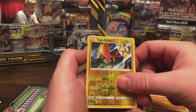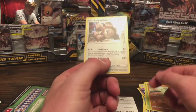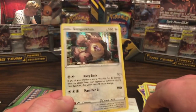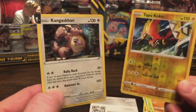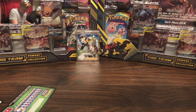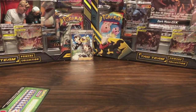Logitar! A Tapu Koko and a Kangaskhan — cool! I dropped it — plastic stuck on my hand. Kangaskhan, that's cool to see him. Very nice arts. These reverse holos are actually uncommons, not commons.